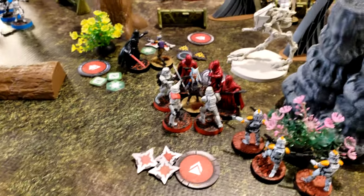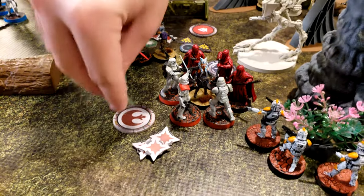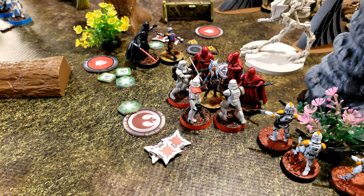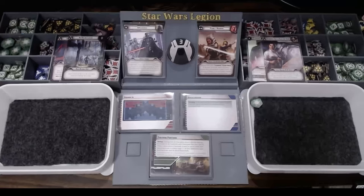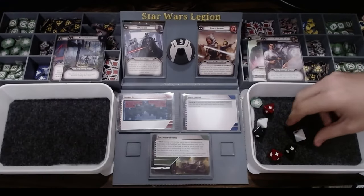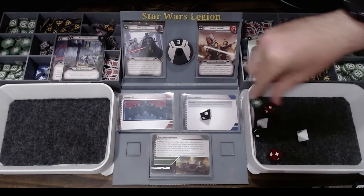With Ahsoka — she is going to dodge and then she's going to attack the stormtroopers. Because she gained a dodge, Sabine gets a dodge. She surges the crit, so that's three.